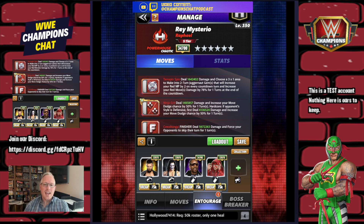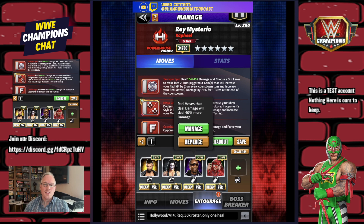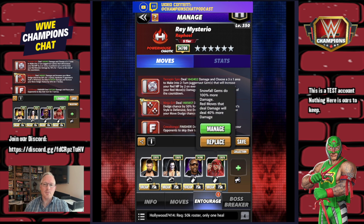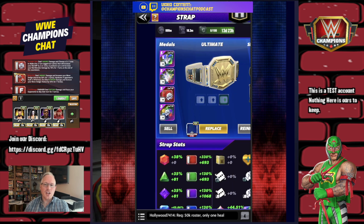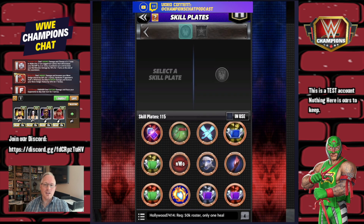Red moves start with four more MP. Finn Balor was given away for free if you played during that month — red moves that deal damage do 100% more. Snoop has been a fairly common pull in the six-star gold loots — red moves deal 40% more. Miz was your A tier chase a couple months ago — red moves that deal damage do 40% more. On the strap we've swapped out for the red gem, red move 200% metal.